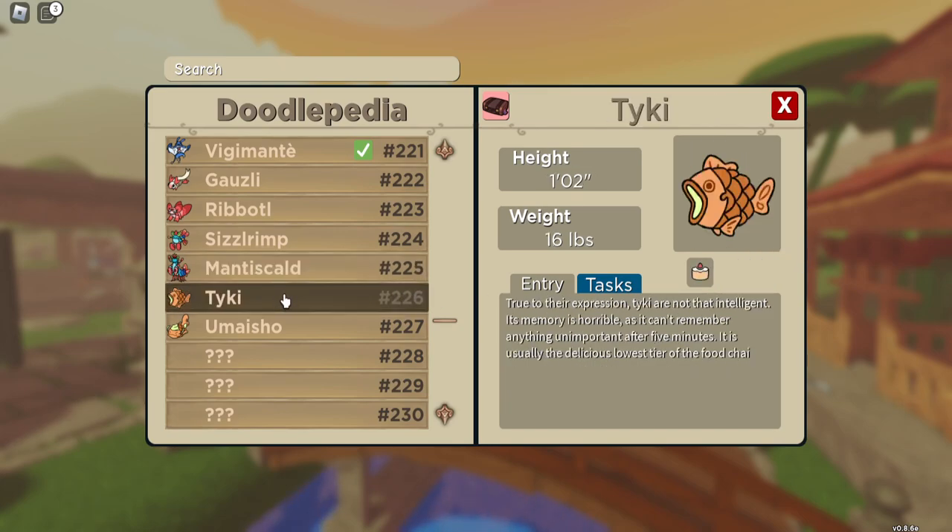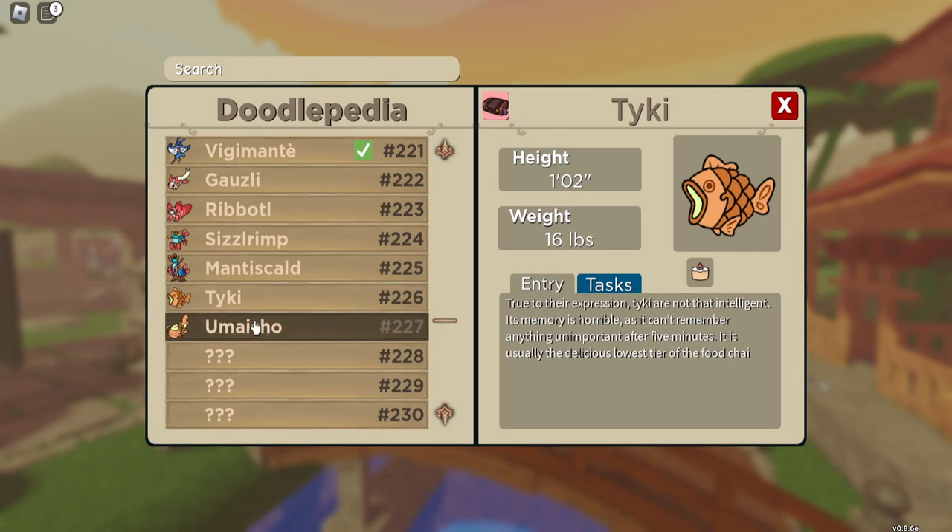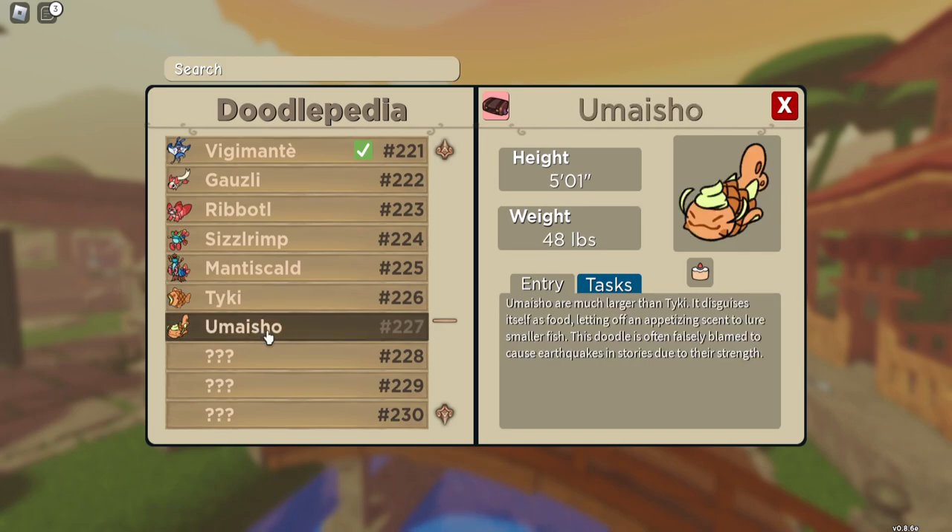We then have Taiki, which is a chocolate fish. And it evolves into Yumashio, and again it's roughly about level 35.